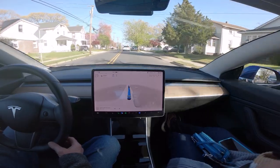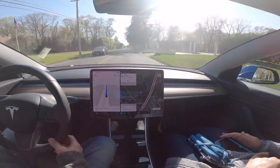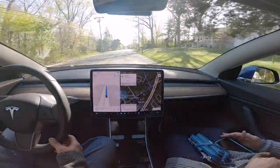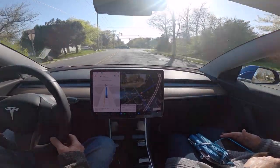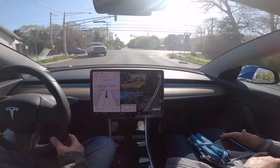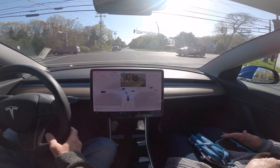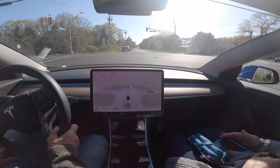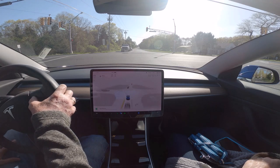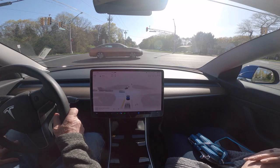Well, Tesla FSD beta — now this is going to be the true test. If this light is red and it does not want to proceed through it, this will be a major hurdle. This is 11.3.6, and this is a traffic light — if you look at these lights, they appear to be flashing. And yes, it attempted to go through a solid red light. It thinks the lights are flashing on the screen, but they are solid red.